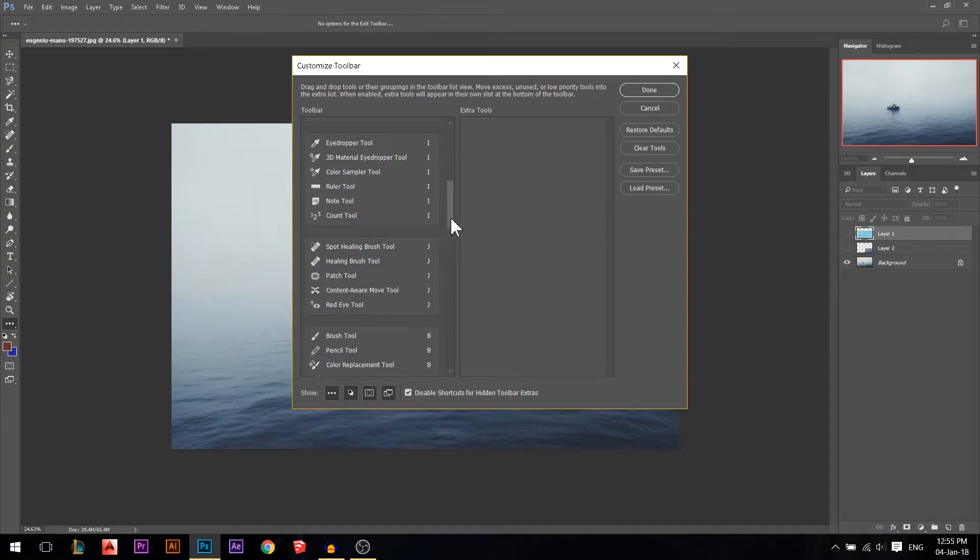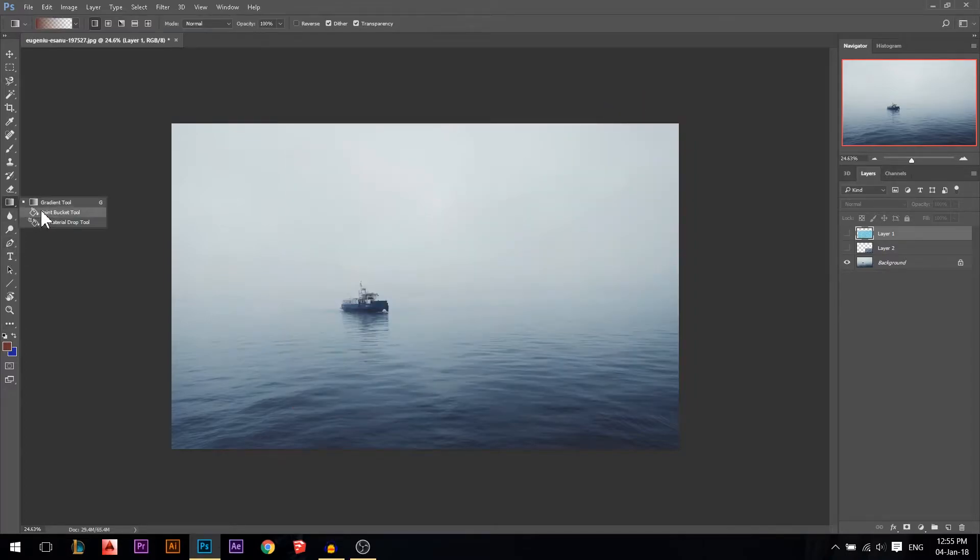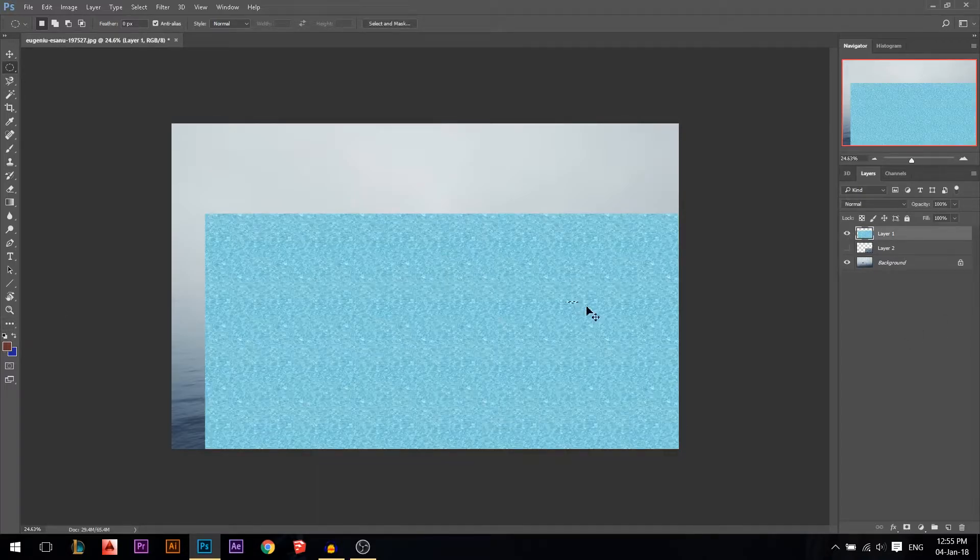You can change any tool's letter assignment. For example, go to G — I never use the material drop or the paint bucket, so I'll remove them. Now if I press G it will automatically bring the gradient tool. Press M for marquee, Shift+M for the other marquee — you're switching between them. This is how you customize your toolbar shortcuts.